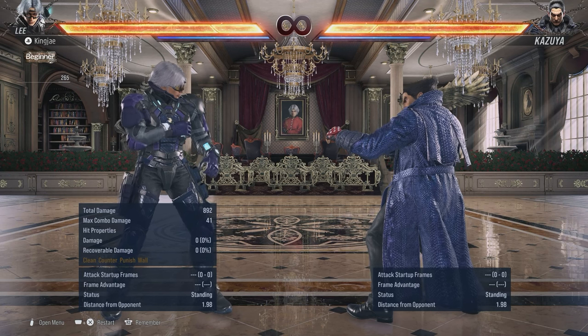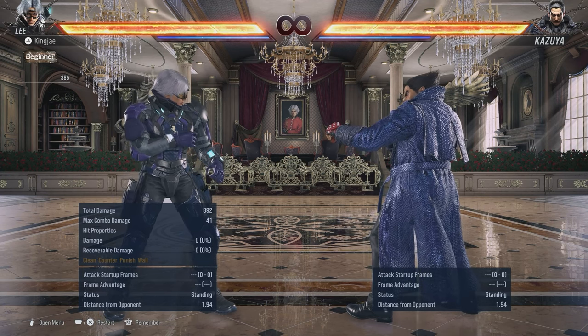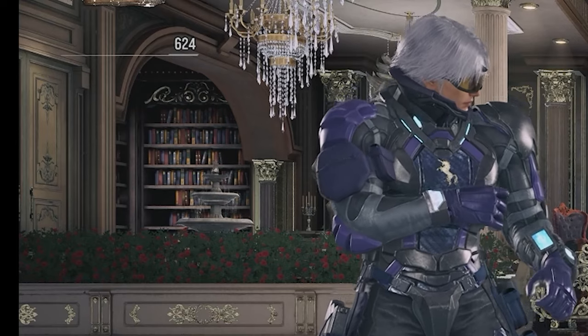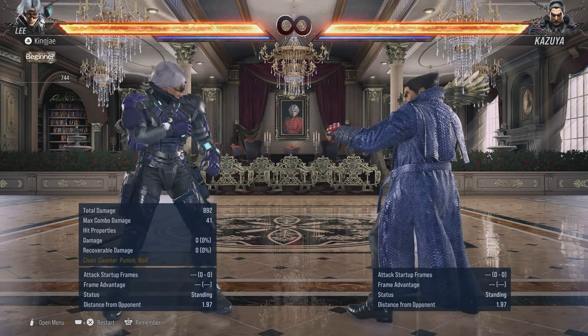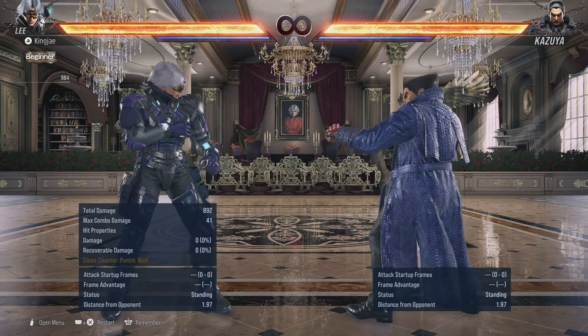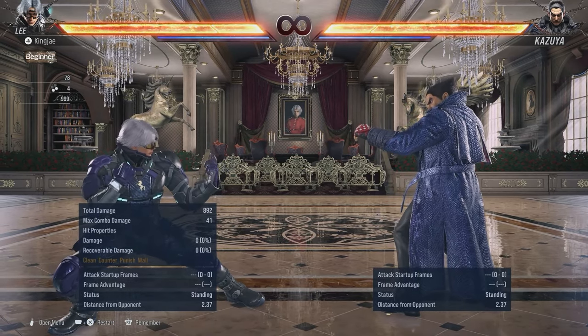Let's get into the video. So we're at Lee's home now - I would love to have a home like this. Look at him, he's got a picture of himself, loads of books and stuff, but the only words he gets to say are 'excellent' and 'marvelous.' He needs a better dictionary. So we're gonna get into this guide with Lee.